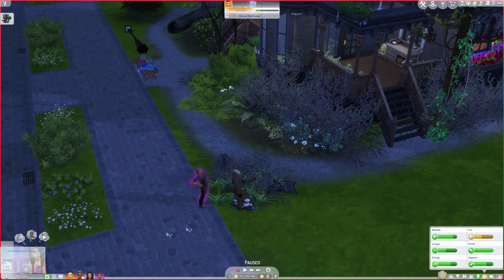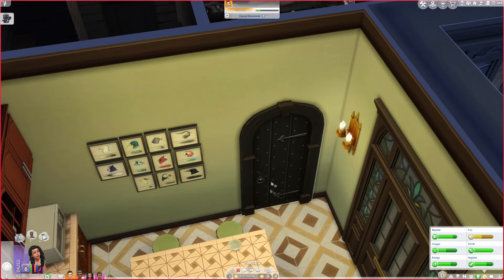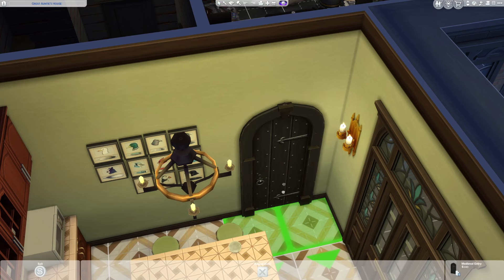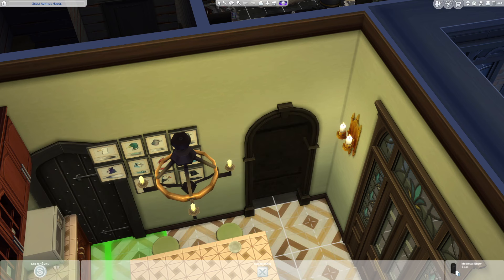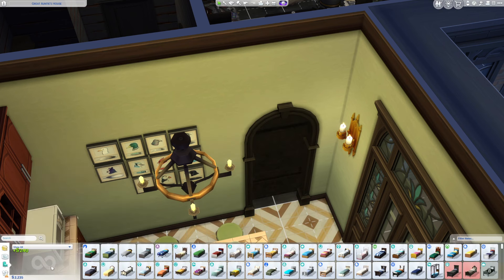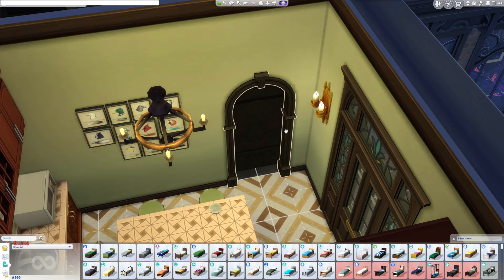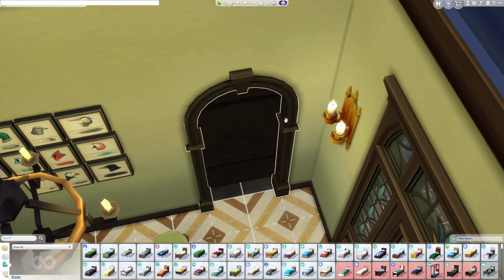We are going to spend a thousand dollars to unlock this door to get into the living room, because there's a seance table in this room and we actually need the seance table for the reaper rewards. So I'm gonna sell the door and set the money to 995, subtracting a thousand dollars which is the payment for the locksmith to unlock the door. I also sold the door to leave just this archway here.